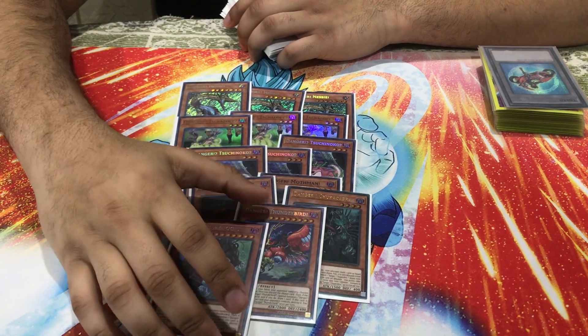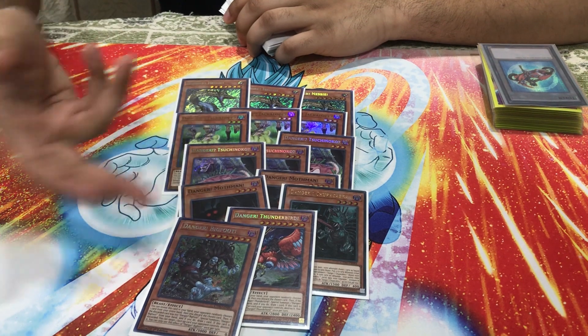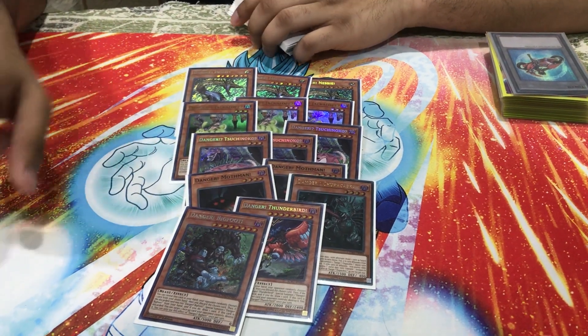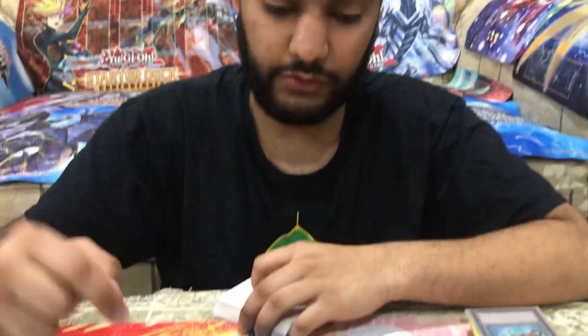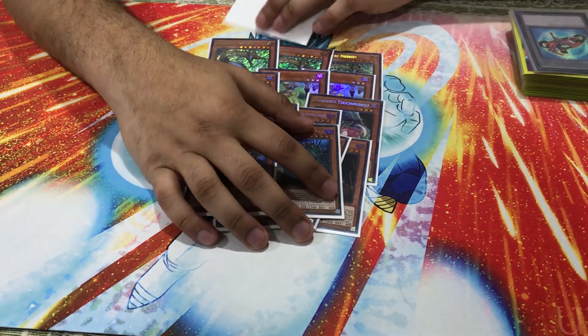I wouldn't play Danger! Ogdoabyss! just because he doesn't really help you in this deck unless you play triple Chupacabra, because then Ogdoabyss can set up a Chupacabra play — you go Ogdoabyss, dump Mothman, Chupacabra effect, summon the Mothman. But I don't think that's good enough. So that's it for the Danger count.